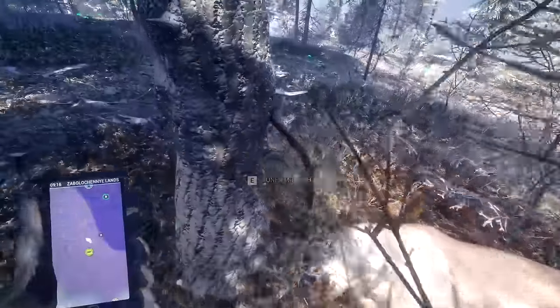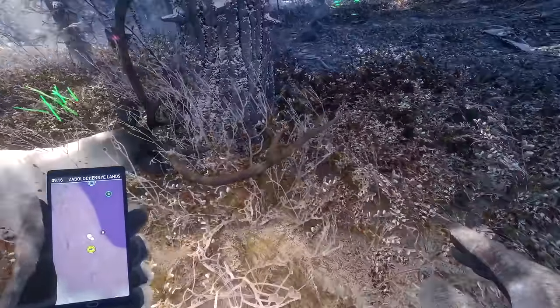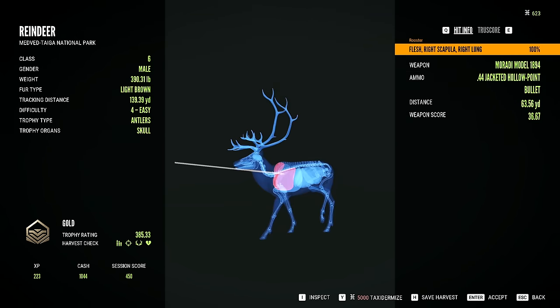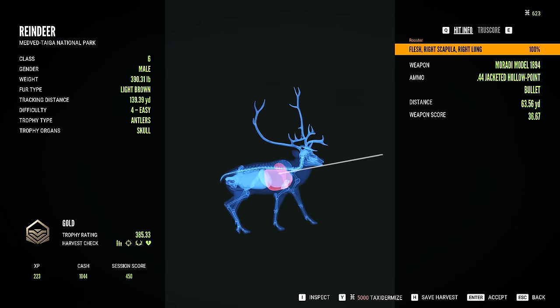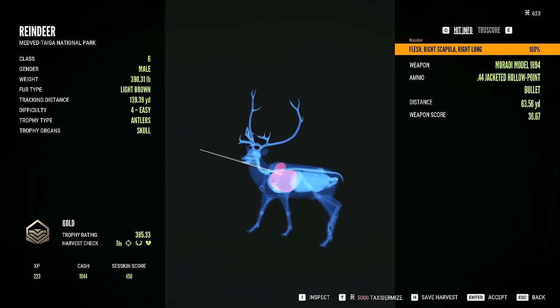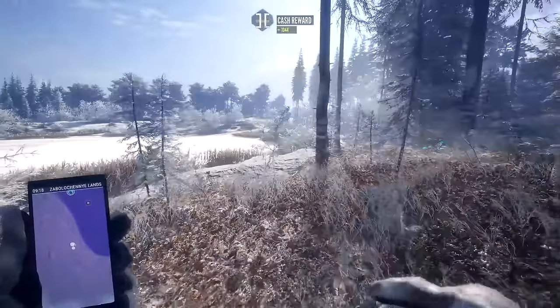Let's see. He's a gold. Damn, 385. I think he was really low on his estimate then, but we got him with a single lung. We got lucky actually — we hit the bone, that could have stopped it. Oh my God, he's gorgeous though. I can't imagine how big a diamond must be. Holy crap. There we go. Come on, Pablo — let's head out, bud.